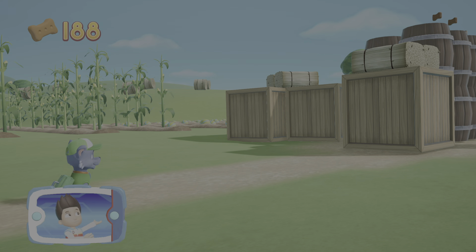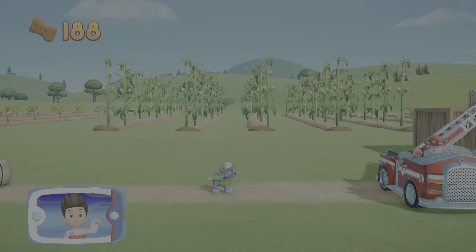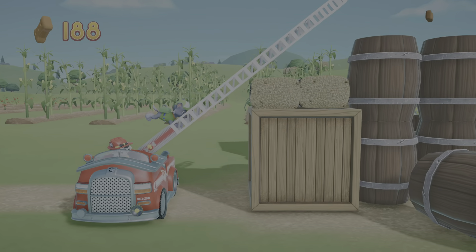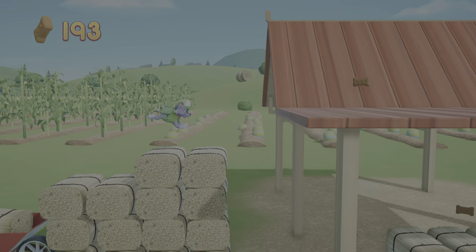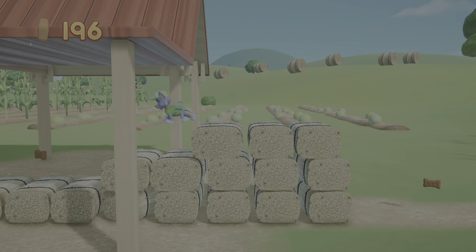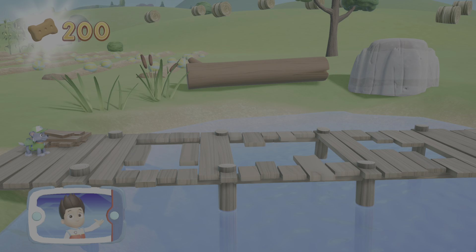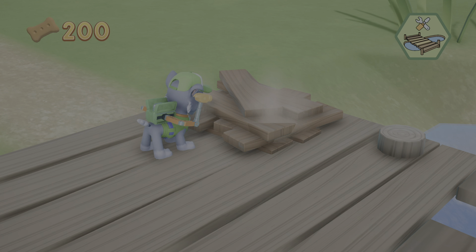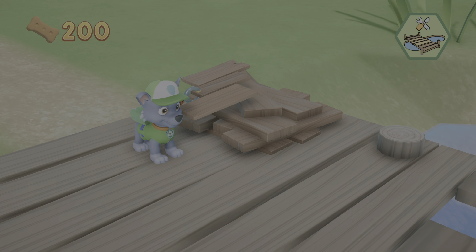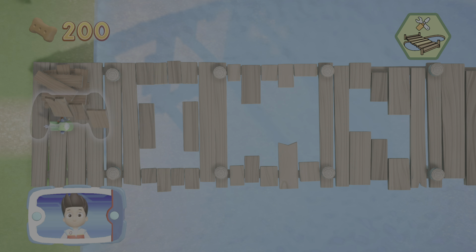It's too high for Rocky to jump — maybe Marshall can help using his ladder. Pick the pup ability that you need to use. All right, now we can keep moving! Rocky can use that building material to make new pieces for the bridge. Use the left stick to move the pieces into the right spot and place the piece where you think it should go. Perfect!